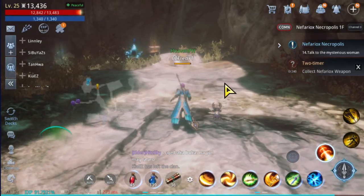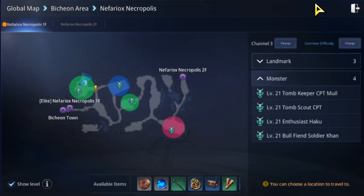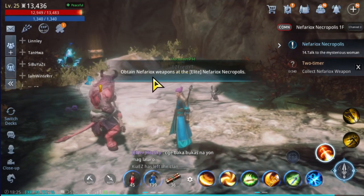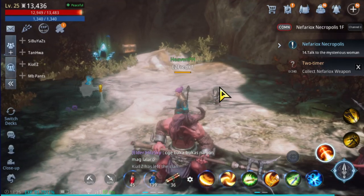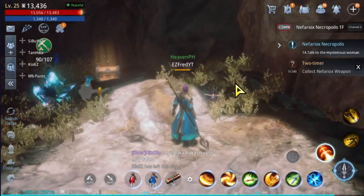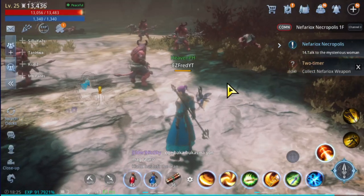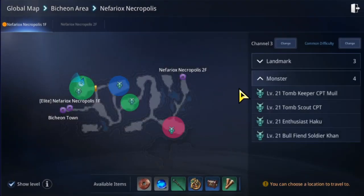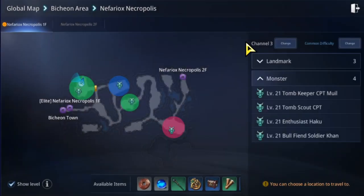What you need to do is click this part right over here because this will take you to the map. Let me show you first — I'll click that quest and it's gonna say: 'Obtain Nefariok's Weapons at the Elite Nefariok's Necropolis.' That's what it says, and then nothing is gonna happen to your character. So wherever you are, not specifically on this location, just click on this part right over here and it will take you to a map.